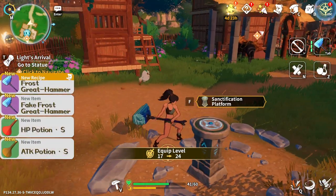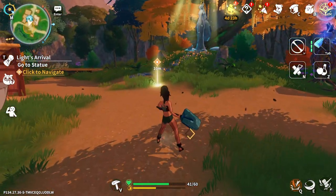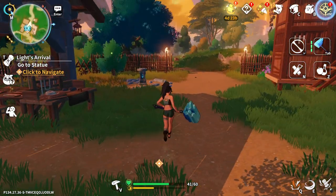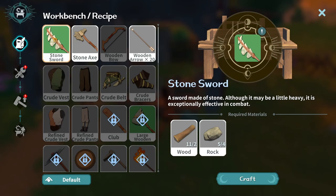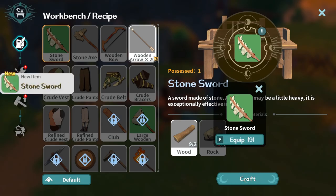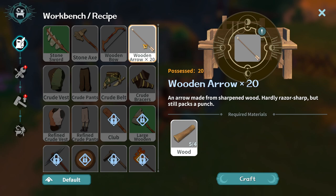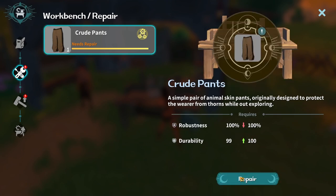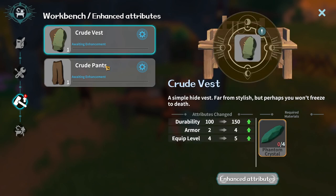I definitely want to equip that hammer. First, I just want to go make a stone sword. Craft — stone sword. And probably some more arrows because they run out pretty damn fast. I need some leather. Needs repair? Repair. I can't enchant yet. I have my stone sword now — it's much faster than the gigantic axe I had.